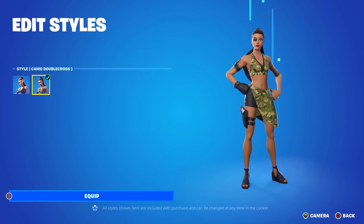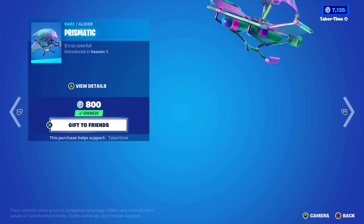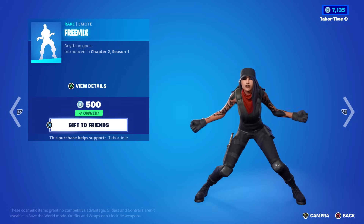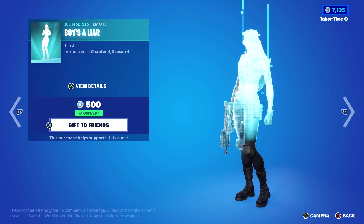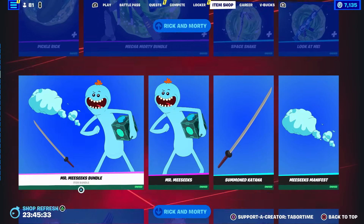Then we got Clash and Double Cross — two good skins at 800 and 1200 V-Bucks. Double Cross has a nice camo style. Prismatic is a pretty sweet glider, very colorful. And this one — sounds like an Alvin and the Chipmunks oldie — Chapter 2 Season 1. This one came out yesterday.